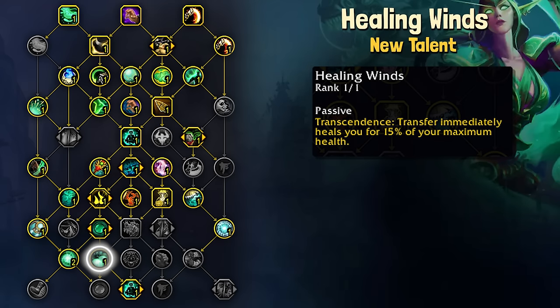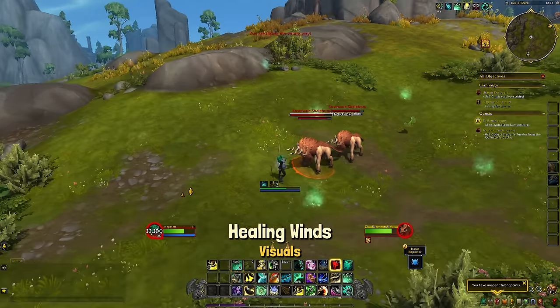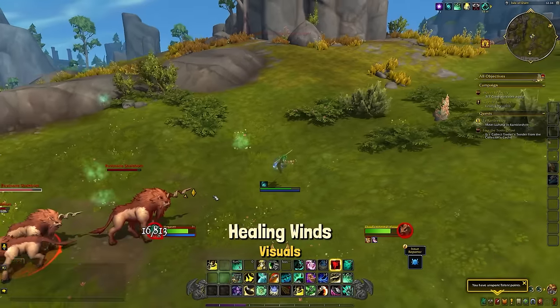Healing Winds is a 15% self-heal when using Transcendence Transfer. This is pretty unique, and I could see PvPers using this a lot, as well as Brewmasters for PvE. Martial Instincts increases physical damage done by 2% and 4% for rank 2.